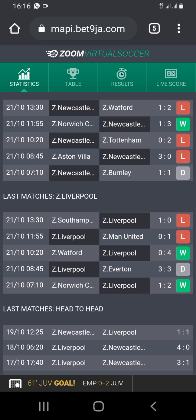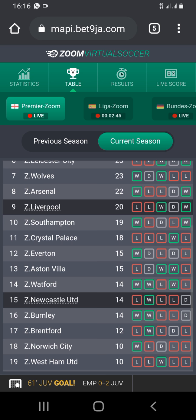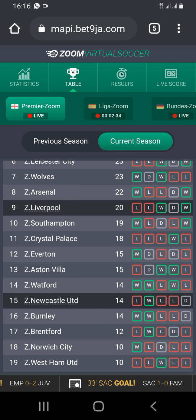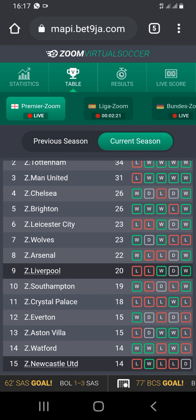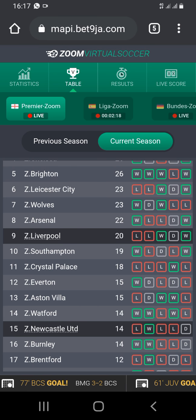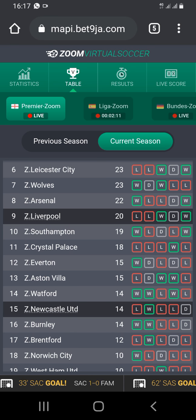Now let us go to the table. Newcastle is at number 15 with 14 points and they've won only one match, while Liverpool is at number 9. Newcastle — look at last season: Newcastle ended at 15, and in the current season Newcastle is at 15 as well. So what happens is that Newcastle is going to beat Liverpool because they will not want to end at 15 again.